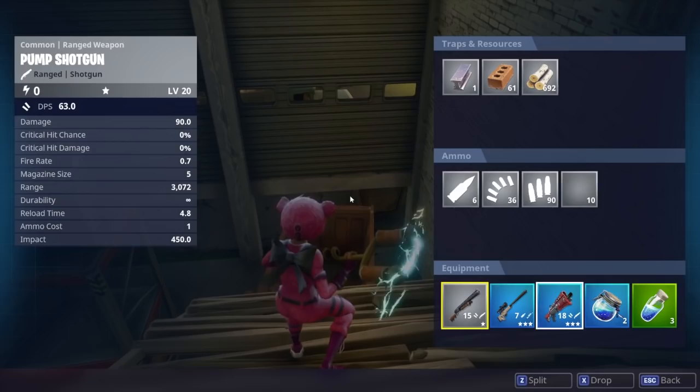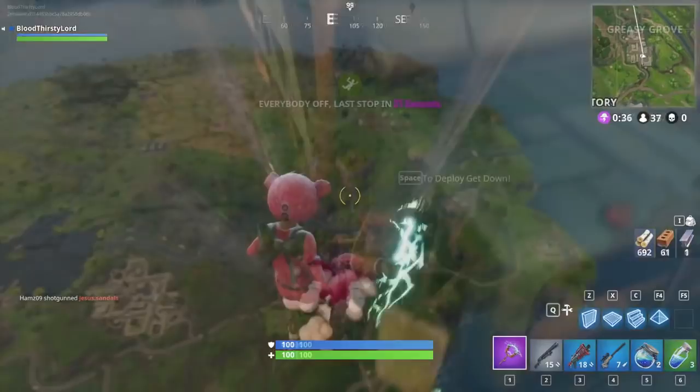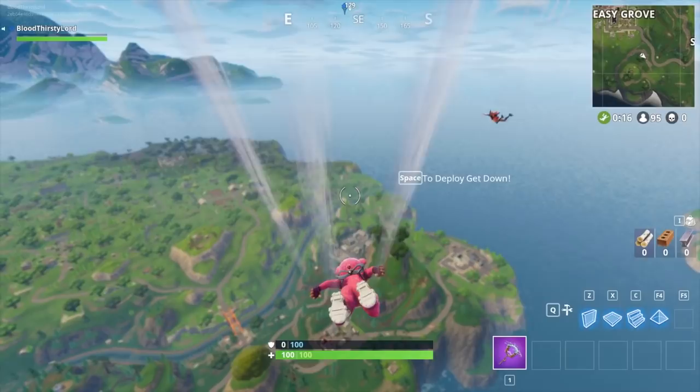Now let's move on to some action-packed gameplay of me going ham in Fortnite Battle Royale. I'm going to land in my most favourite spot at the moment — that little area there. I'm going to go down, get some loot, and hopefully destroy everyone in our path as we conquer and win this game.